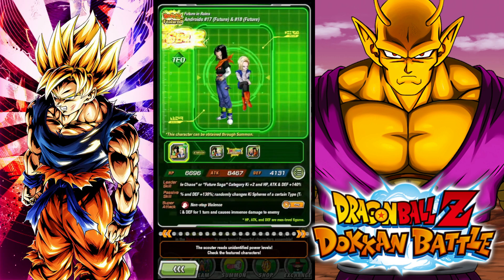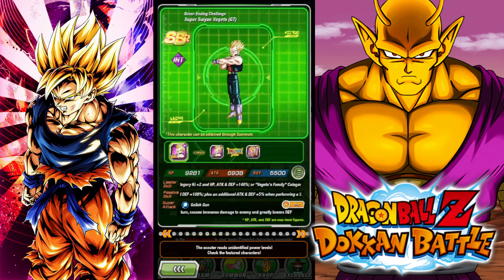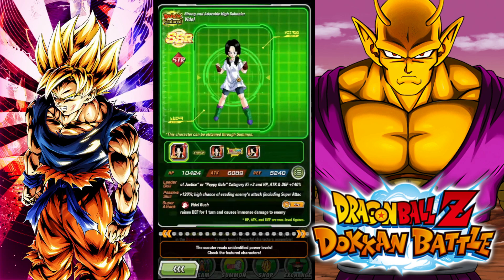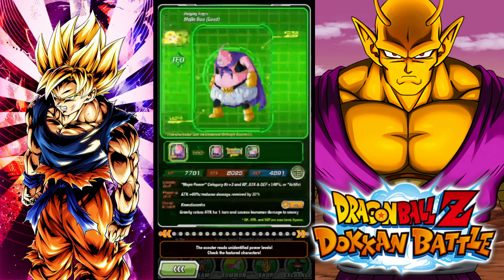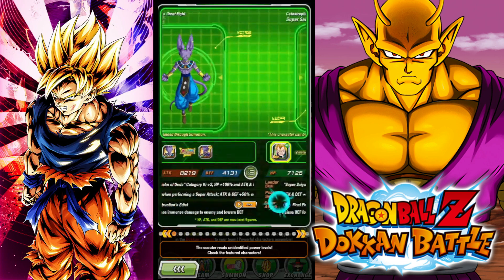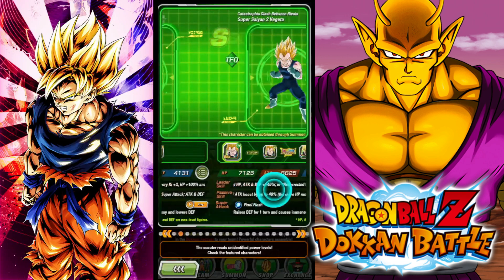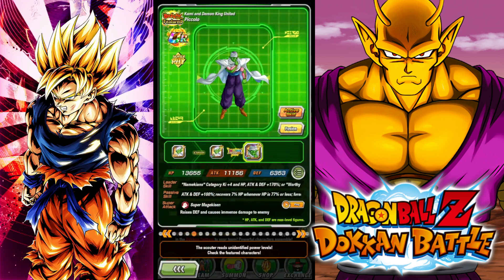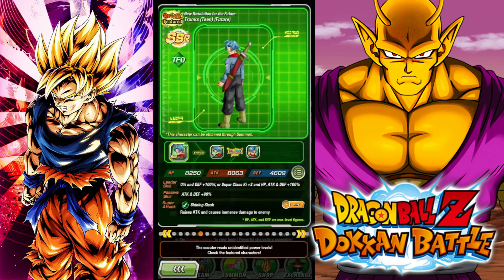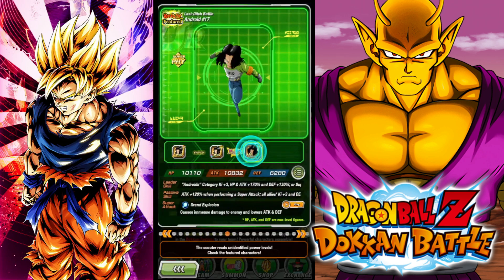Kid Buu is okay. The Androids are definitely a useful unit. Gohan with an EZA could be sick. The rest of the banner is pretty meh if I'm being honest. Blue Kaioken Goku with his EZA is actually pretty good. Beerus is decent. Some of these units' EZAs are actually really good, and this guy could EZA as well — but overall this banner, the more I look at it, is not bad.